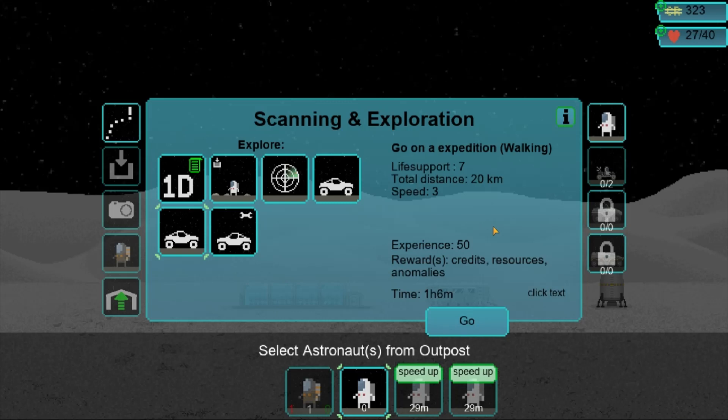We'll be getting more credits for that, plus resources and anomalies. Anomalies can be weird sites and things like that. I'm going to send him on an expedition to get some credits.